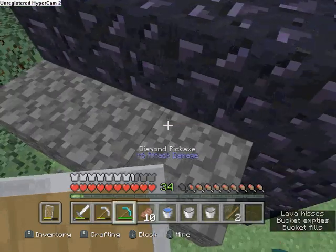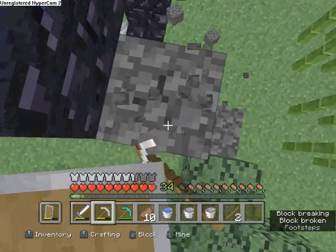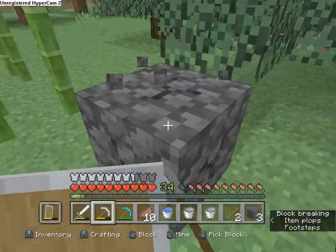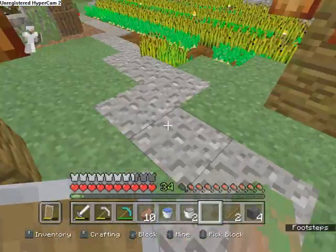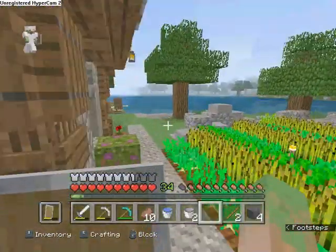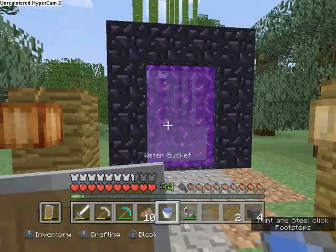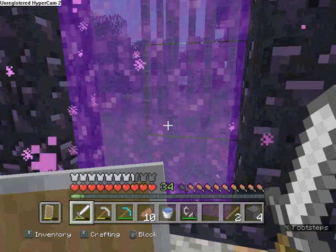I'm such a professional — I made a portal without — ignore the misplaced obsidian. I need to light the thing. Oh my god, I don't have a flint and steel. Let's go! I think my bee is gonna go through the portal though.